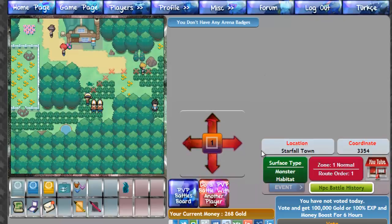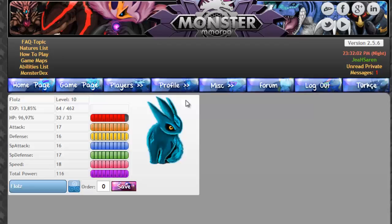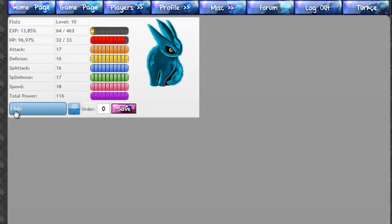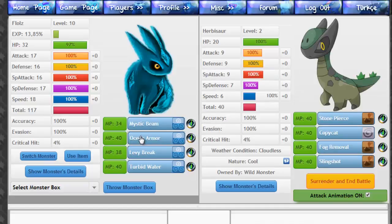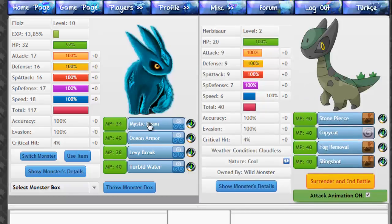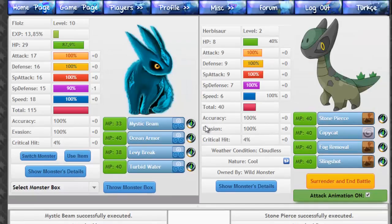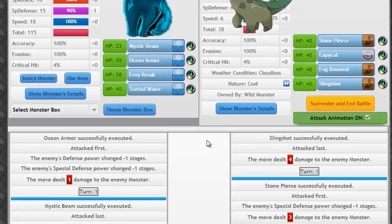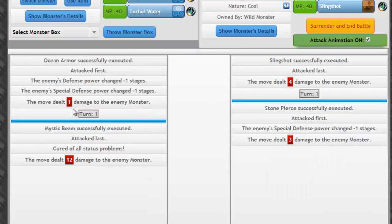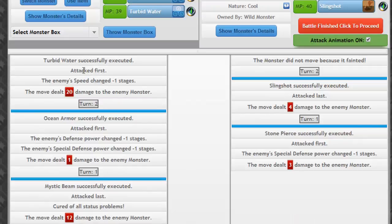Return to map. Let's battle this guy — Urbisaur. What type are you? Are you a fire type? That's what it looks like to me. Mystic Beam — I did 12 damage, you did 3 damage. Let's do Ocean Armor — randomly lower two of your things, which does one point of damage, so no matter what it does, it does one point of damage. I lowered his defense and his special defense. Let's do Turbid Water — which finished you off, that's 20 damage.